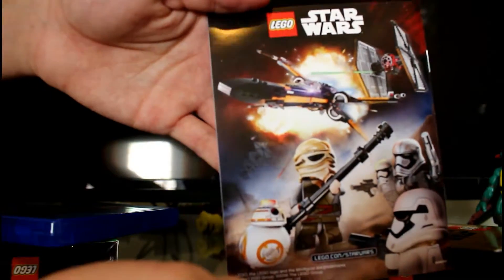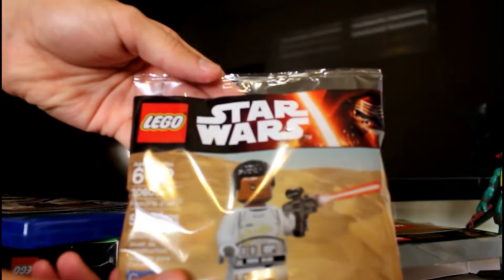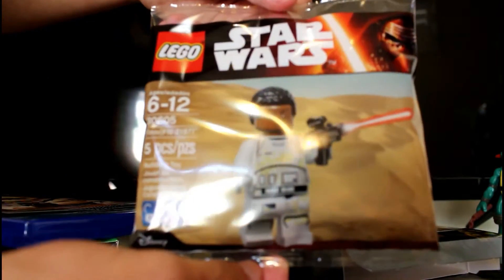You get the Empire Strikes Back character pack, your game add-on season pass, there's your disc, and there's your manual. There's a nice shot of some sets. There's a code — I'll block it out so you guys can have that if you want, pretty cool. This will all be in the description so don't worry guys.